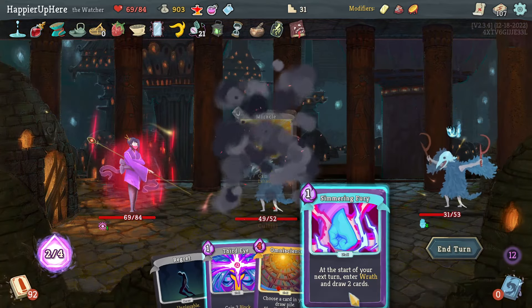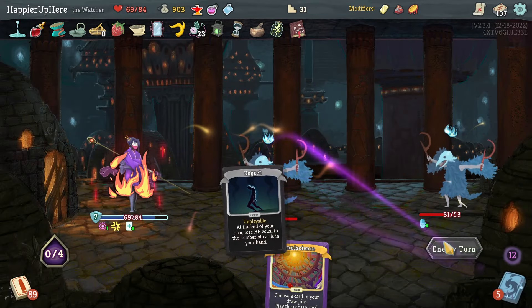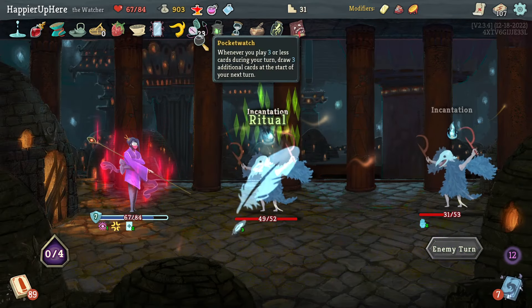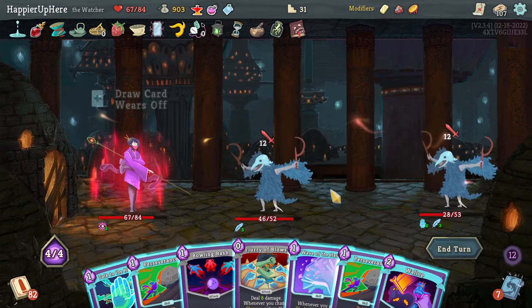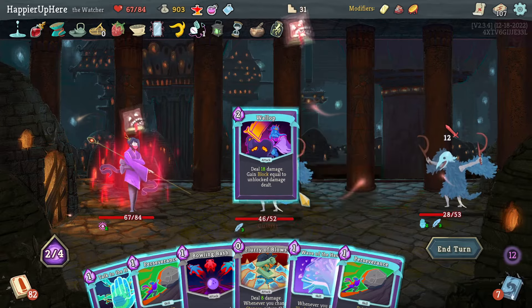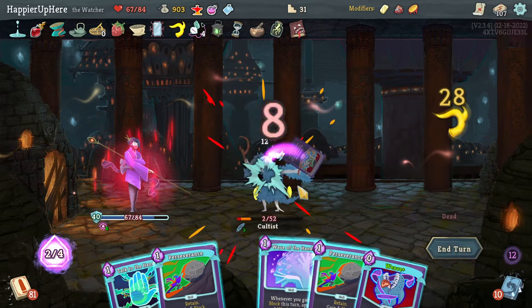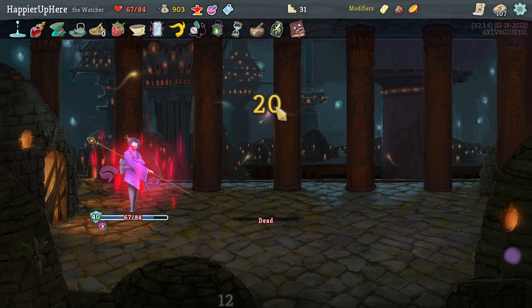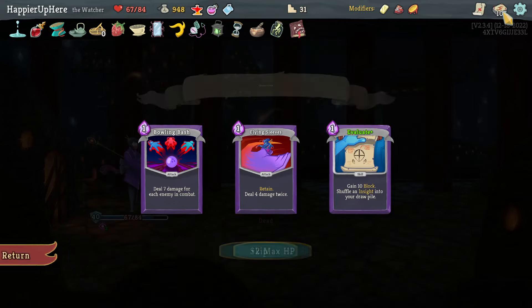Simmering Fury, Third Eye - get rid of these. Played more than 20 cards again - 24. Double play the Wallop, then Bowling Bash to kill the backliner, Flurry of Blows with the Weave to kill the other one. Got a Dex Potion - I'll skip it. Flying Sleeve Evaluator, Bowling Bash - just for the sake of the Collect bonus, I'll take another one.